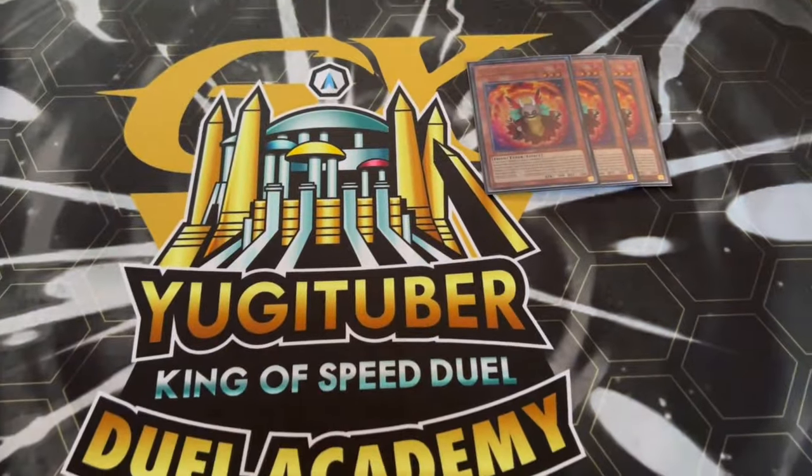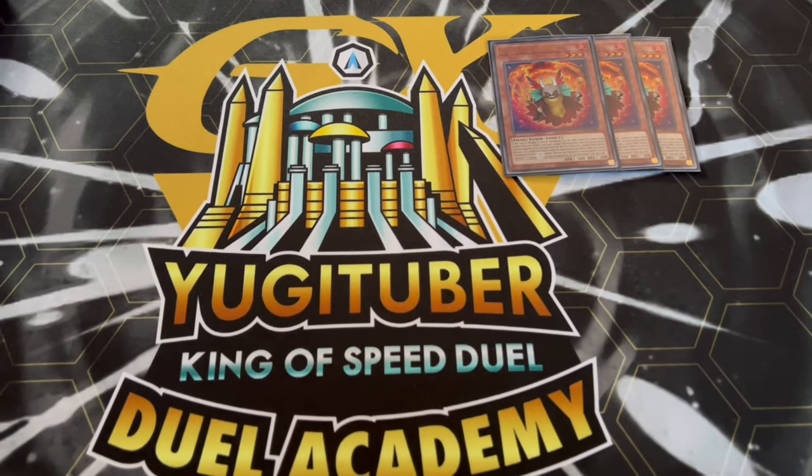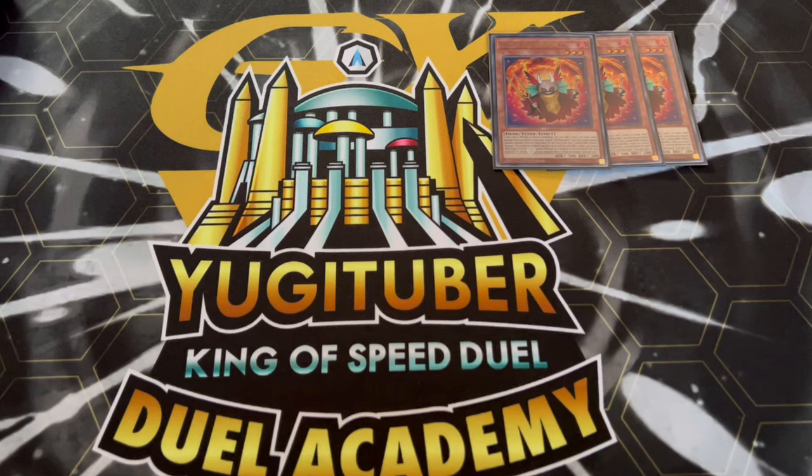We are starting off with three Soul Resonator. Soul Resonator is of course one of the most important cards in your deck. It essentially gets all of your combos off and it itself is a one-card combo — as long as this resolves you're pretty much able to get anything you want with this deck.